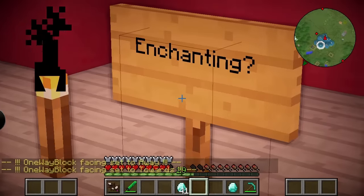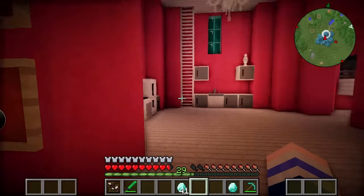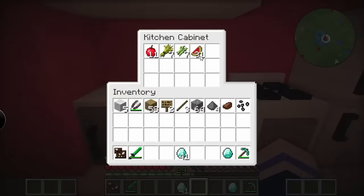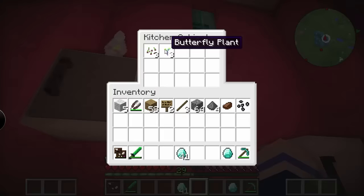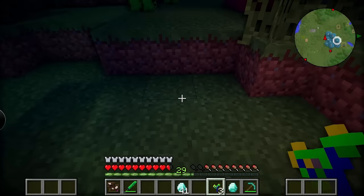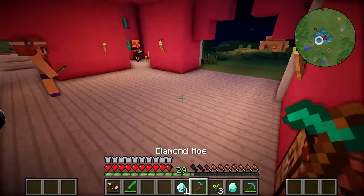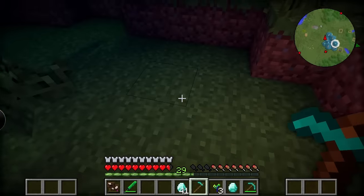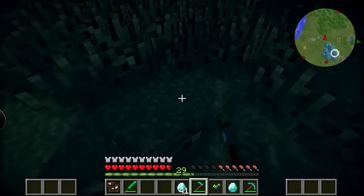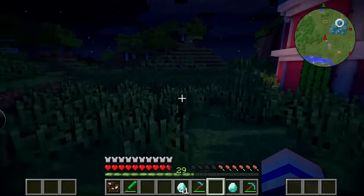Alright ladies, time to plant some butterfly plants, because apparently they make butterflies spawn and that is exactly what we want. So we have three butterfly plants. I'd like to collect more. Maybe I have to hoe the land. Why do I have a diamond hoe? There we go, that seemed to work. Now they only spawn during the day, so we'll have to come back and test whether that actually works.